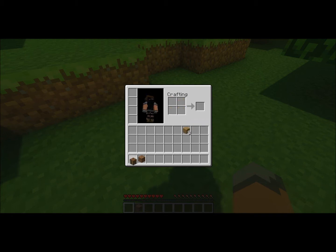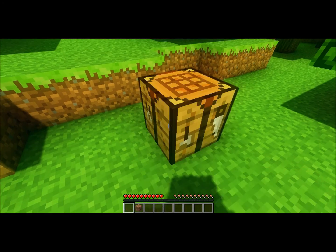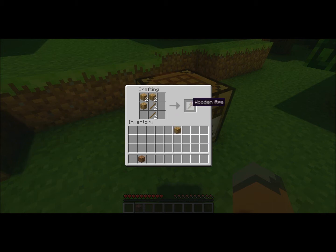Let's start making a crafting table. We'll cut down some wood and get some sticks. Let's make a pick — we need a pick.